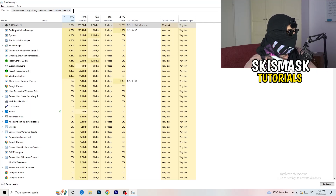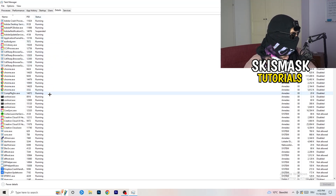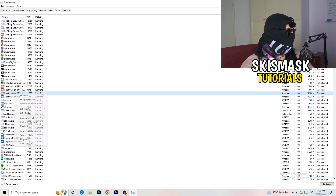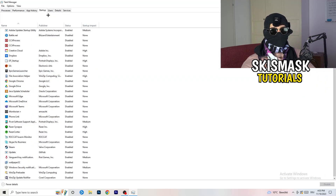Next, go to Details on the left-hand side at the top. Find your game's process, right-click it, go to Set Priority, and click either High or Above Normal. You need to check which one works better for your PC. Then click on Startup in the top left — a lot of problems start here. If you have too many programs starting when your PC boots and running in the background without you knowing, it will cause FPS drops.